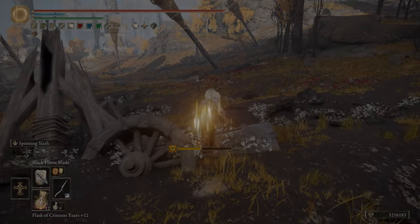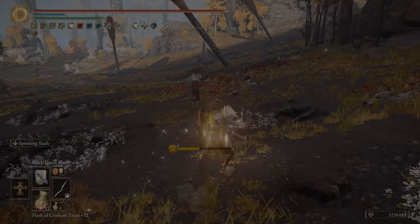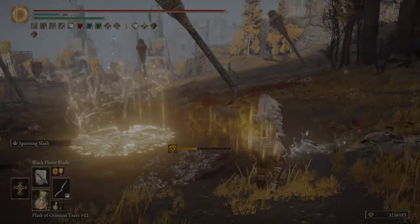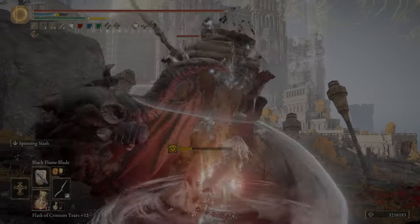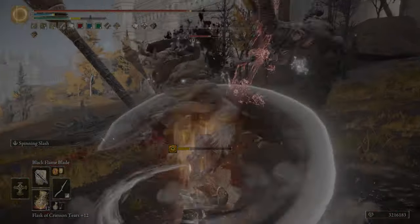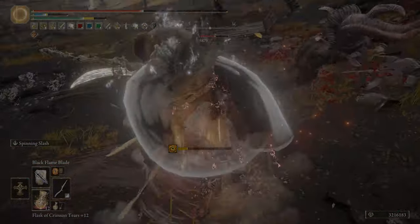For the weapon we're going to use for this build, we're investing only into Dexterity outside of the 80 Faith for buffs. With base Strength and 47 Dexterity, the Shamshear has the highest DPS.